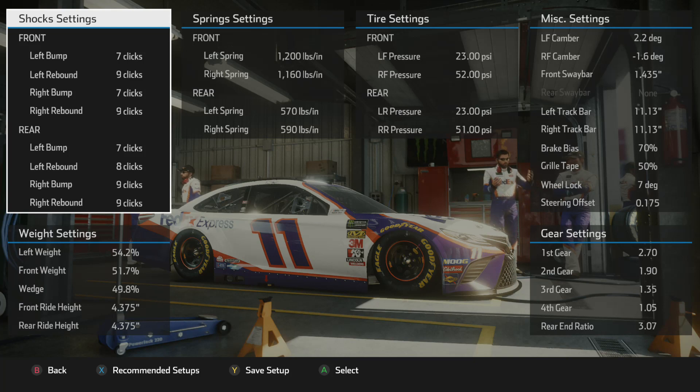Wheel lock 7 degrees with a steering offset of 0.175. Gears: 2.70 with a 1.90, 1.35, 1.05 for fourth gear. Make sure you change that rear end differential to 3.07. Once again guys, I hope this setup helps you — it's very fast and you should be able to control it both on wheel and controller.